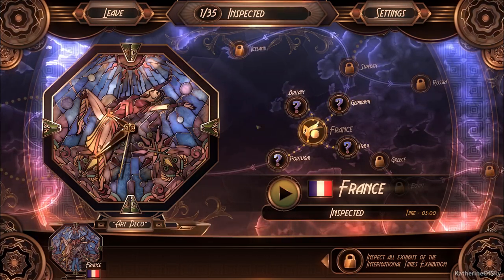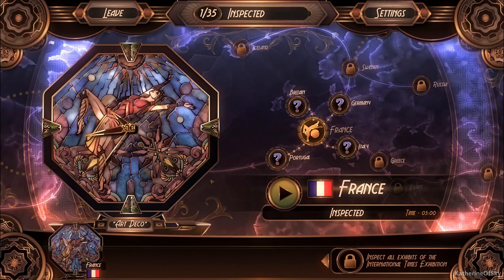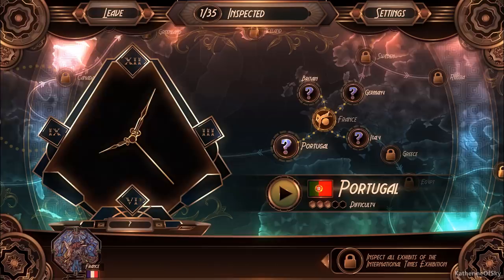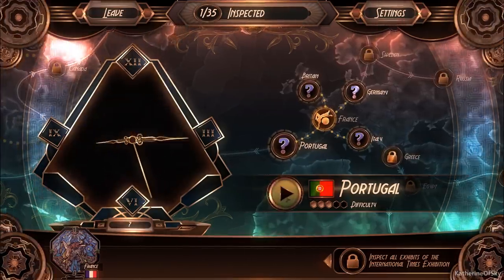We have a variety of countries that we can visit and there are puzzles for each of them. Let's go ahead and try Portugal. We're having this kind of shaped puzzle — these are basically clocks and you make a stained glass puzzle.